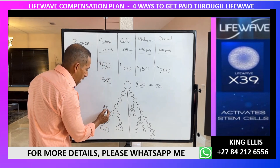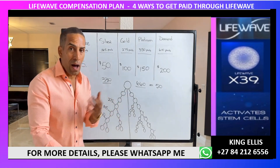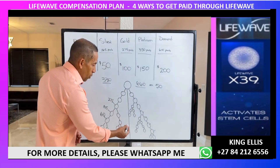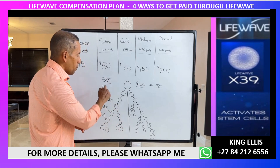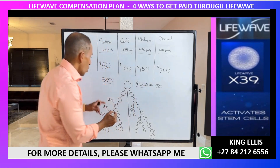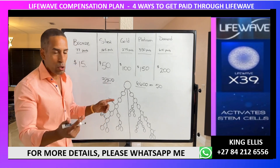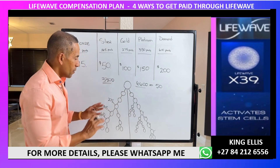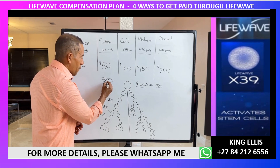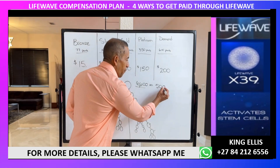For example, someone comes in on diamond (610 points), someone on silver (165), someone on gold (275) — plus they autoship, so volume keeps accumulating. Every cycle is $50. If volume grows to 10 times the base — 3,300 on the lesser side and 6,600 on the greater — you're making $500 for that week.